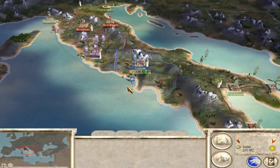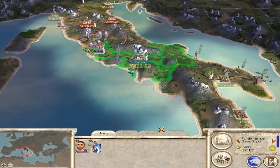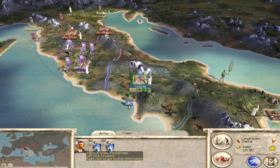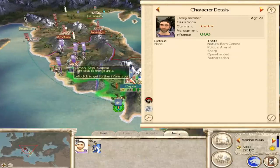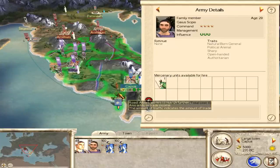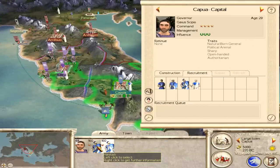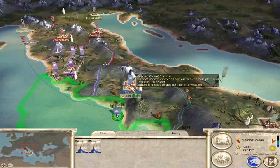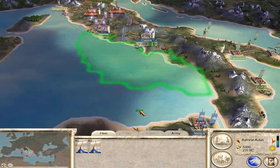Alright, with all that said let's play the campaign. The Senate gave me the mission to take Syracuse, so I want to bring most of my guys down here. Scipio, I want you to stay at Capua. I want the heir to come down here. The reason I want to keep the general at our capital is so that, for the settlements we enslave, if we've got a general there I want to get to the Marian reforms as quickly as possible — and I need to get to a huge city. You need to have a governor in there in order to get the bonuses.